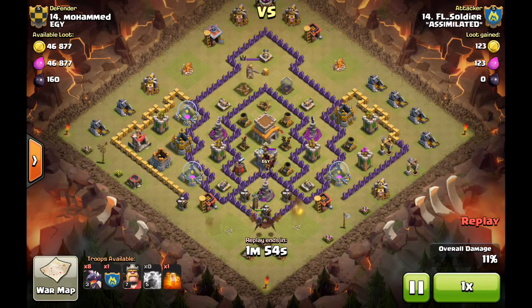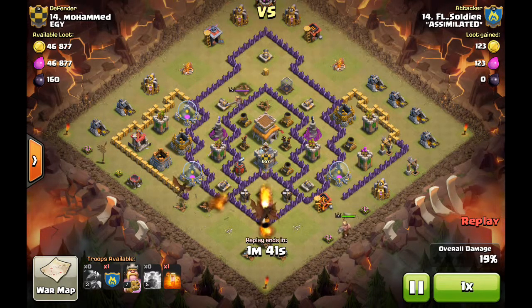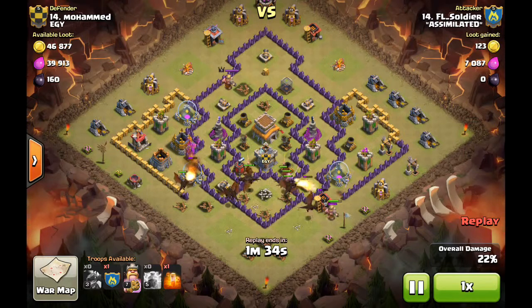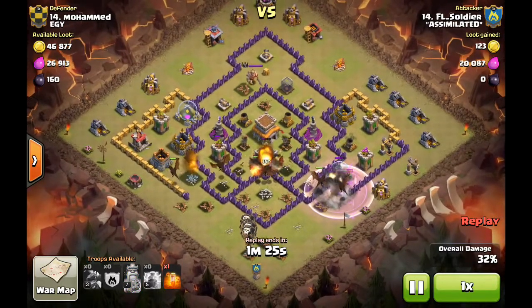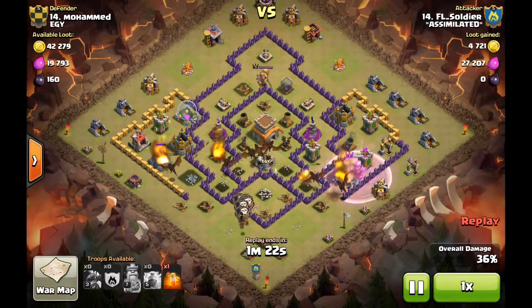All he's got to do is get that funnel going and keep everything going up the middle. The clan castle troops will help pull everything into the middle. As soon as that clan castle dragon pops, he spams the rest of his dragons in. He drops his Barbarian King to keep the funnel intact and prevent troops from going off to the sides. He drops his clan castle balloons a little late, but it's alright.